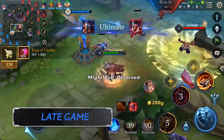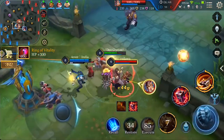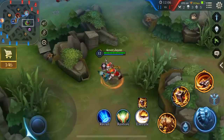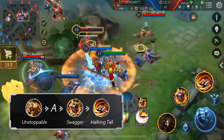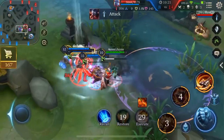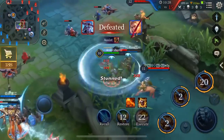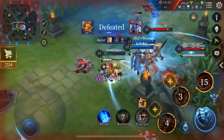Late Game: Ormar will be weaker later in the game as pure tanks will have an advantage over him. Don't rush into the enemy team alone as you'll be easily killed. In team fights, you'll still want to open with Unstoppable, get in your enhanced normal attack, use Swagger followed by your ultimate. Make sure you use your control abilities on their highest damage output heroes — otherwise, even if you control their tank, their marksman, assassin, and mage will still destroy you.